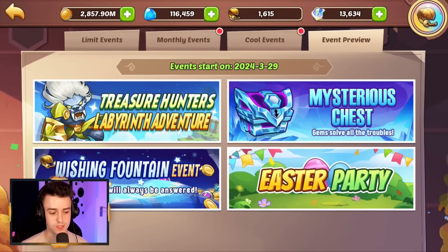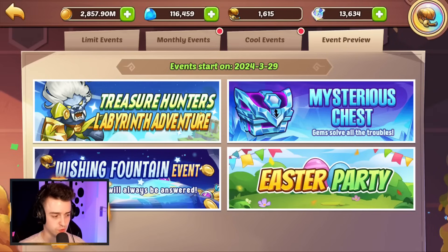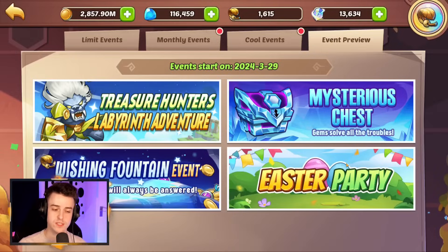Easter is next week and it's going to be fantastic, giving players huge rewards in Idle Heroes. We have Sky Labyrinth, Mysterious Chests, and a wishing fountain event giving Ignis as the top reward. But the Easter event will also give something spicy — so save your wishing coins. Last month also had a really big wishing coin event, so I'm very interested in how many people have coins left. If you did save them, I expect Easter to be just as good, with chances at Sublimation, Aurora Shards, and more.